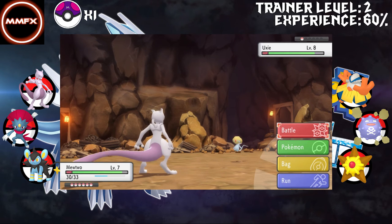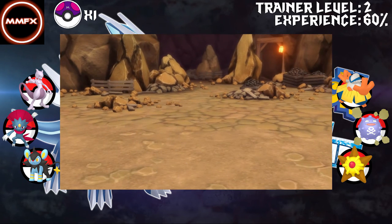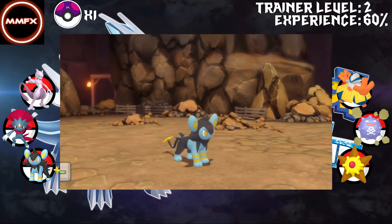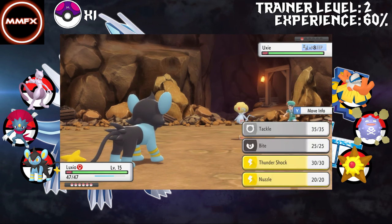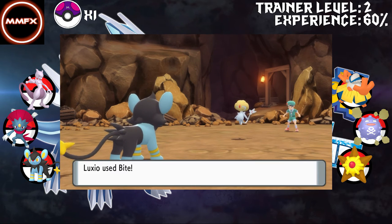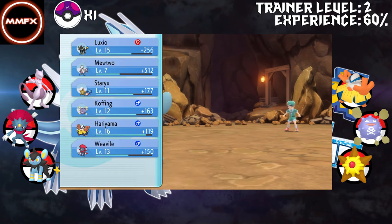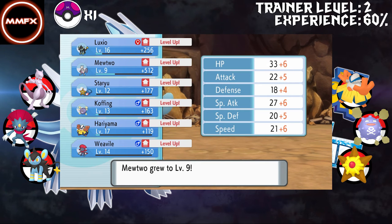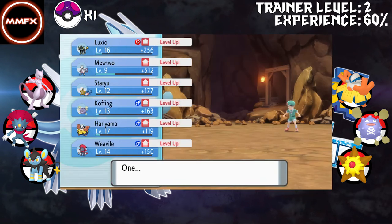Luxio got Intrepid Sword as its ability, which is stupid because now it instantly gets an attack up - amazing for a Luxio. I wish we would have got it as a Luxray instead. Mewtwo got two levels there. Ancient Power - definitely give it that over Disable. Ancient Power's really good, especially if we can get those stat boosts at some point. About every Pokemon got a level.